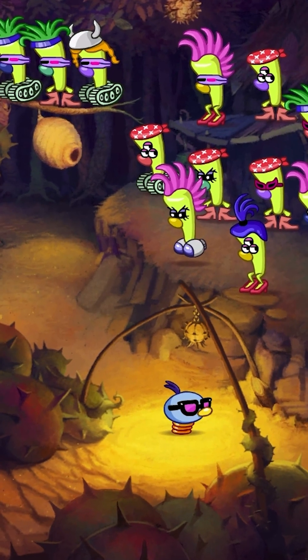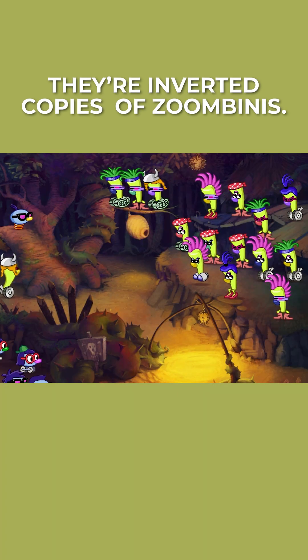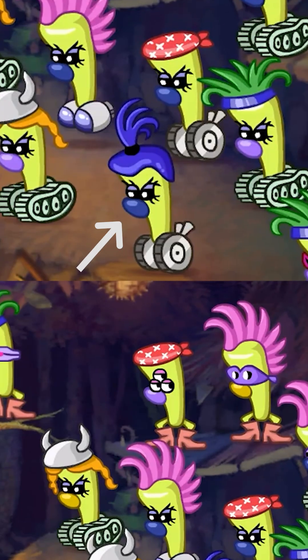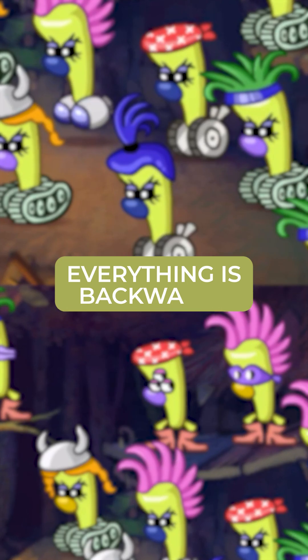But don't be fooled. Fleens aren't your friends — they're inverted copies of Zoombinis. Mohawks instead of sprigs, tracks instead of wheels, flipped noses, wild eyes. Everything is backwards.